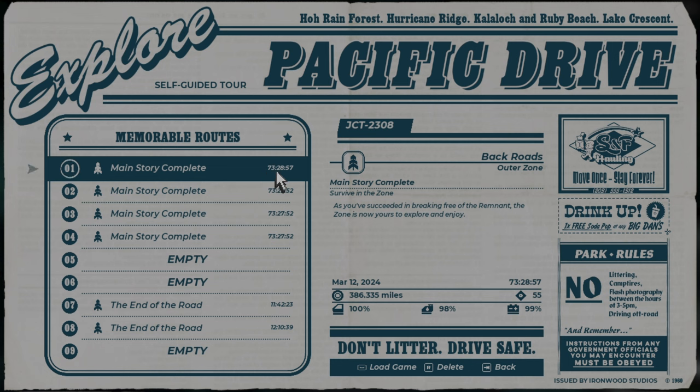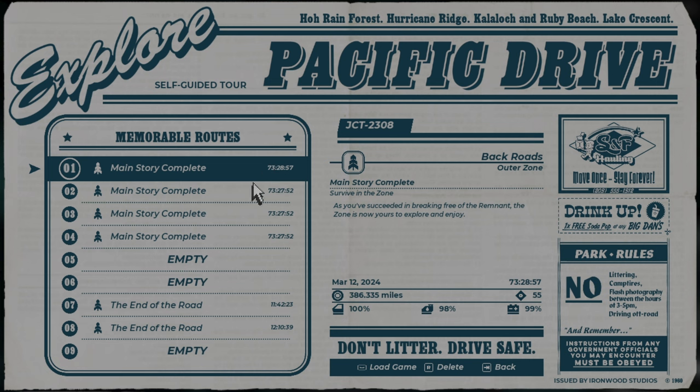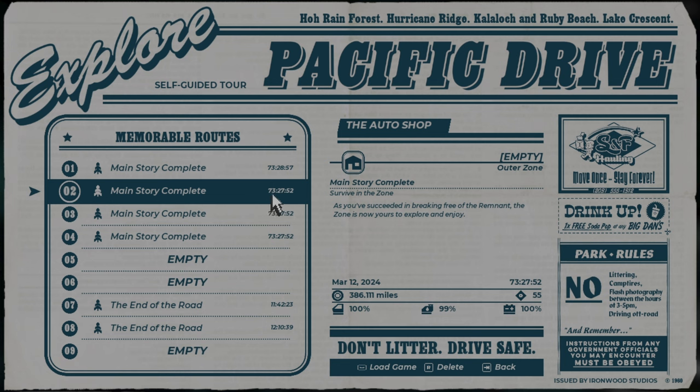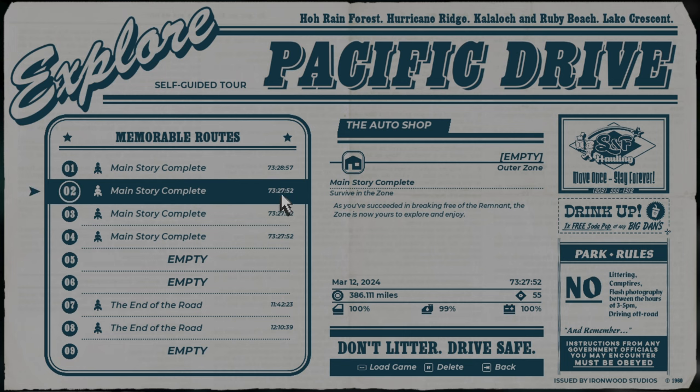Then you continue to the next junction and it's gonna be saved again there. But if you mess up something or want to completely abandon this run, you just reload any of the garage saves and you're back in the garage to go again. You want to save before you choose a route — make all saves before you choose a route — so when you're back in the garage you can even change your route or pick something else.